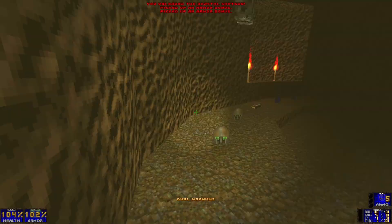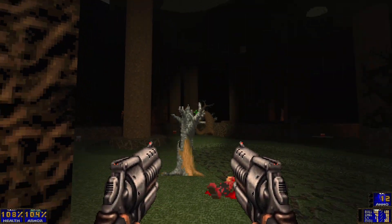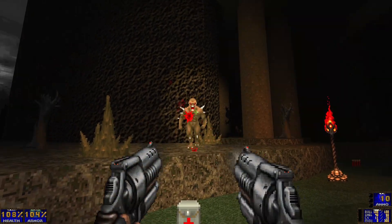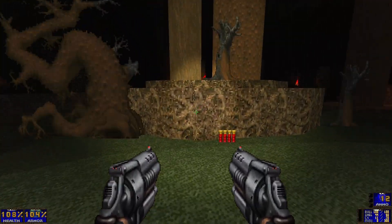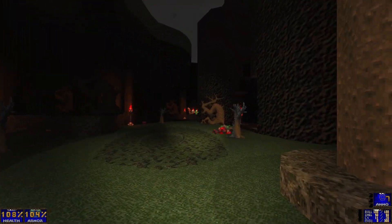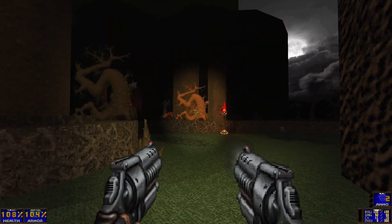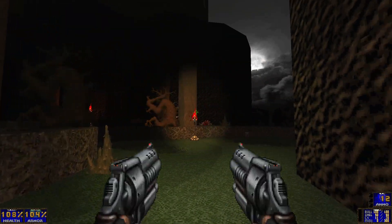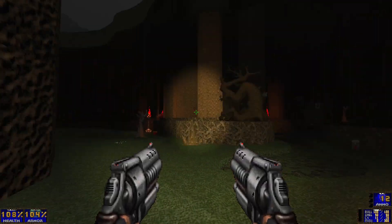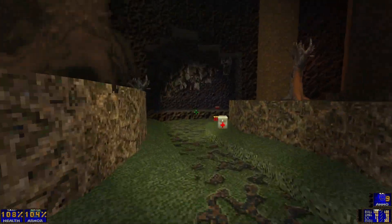Shotguns acquired — that's good. From here we can sort of take our time. I'm going to miss having access to the hammer for a little while, because it's a really fun weapon to use. The Woods is aptly named — it starts off in these really dark woods. Then again, it is at night, so it does make sense for it to be so dark.